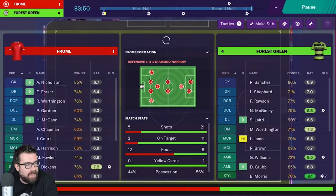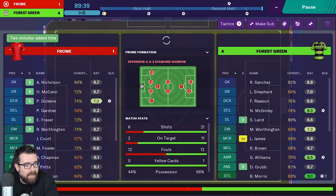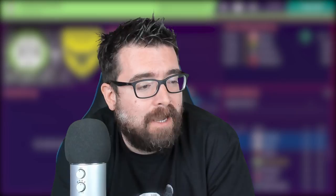I might actually keep this save going — I'm enjoying playing Forest Green in non-league to legend, and it might be nice to see how different it is playing them from the start. It'll give me a save to play on the Switch as well. Like I said at the start of the video, if you do want to see me doing more stuff on the Switch version of the game, we need to get to at least a thousand likes on this video. We could do a short little mini series on the Switch if it's something you want to see.